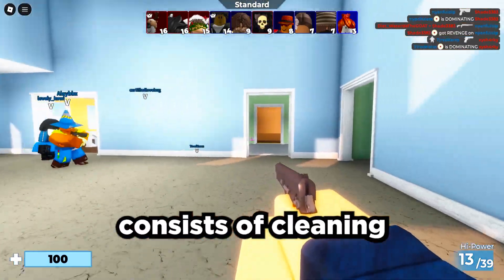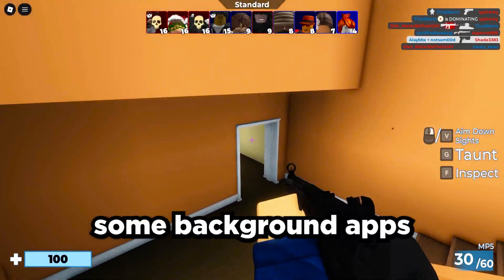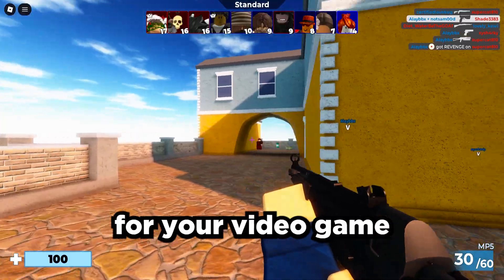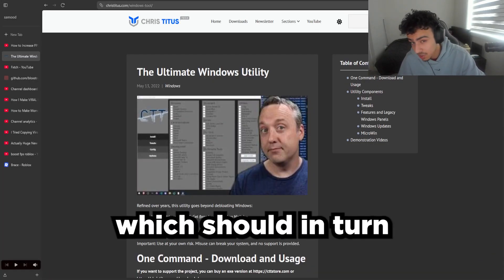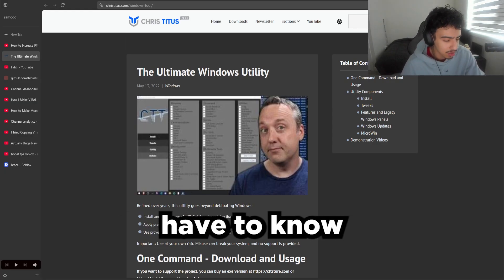Xvapa's video consists of cleaning your desktop up, de-bloating your Windows, and disabling some background apps. On top of that, it involves using a power plan, which might be essential for your video game. He also has us download this ultimate Windows utility, which should in turn help us increase the performance of our Windows.